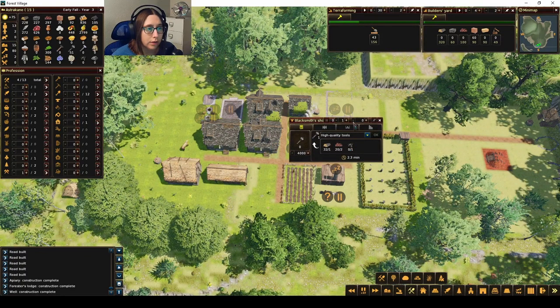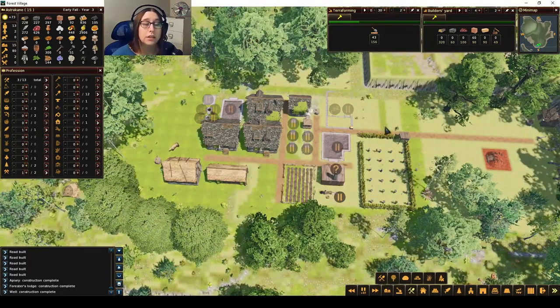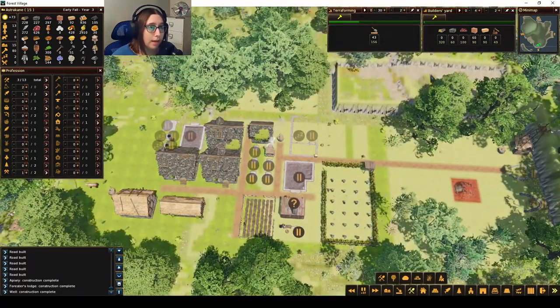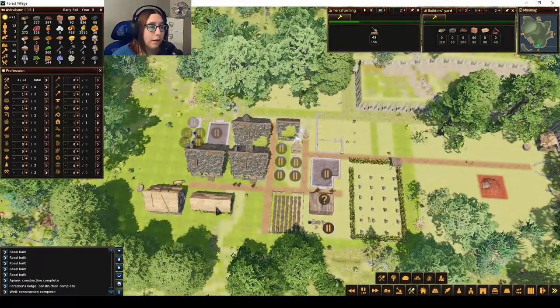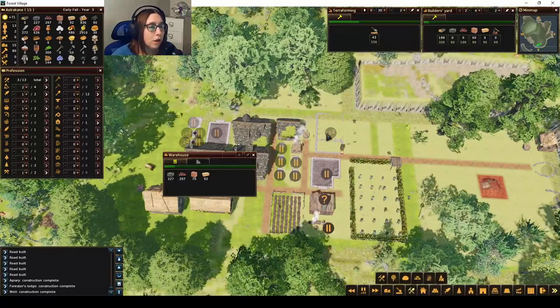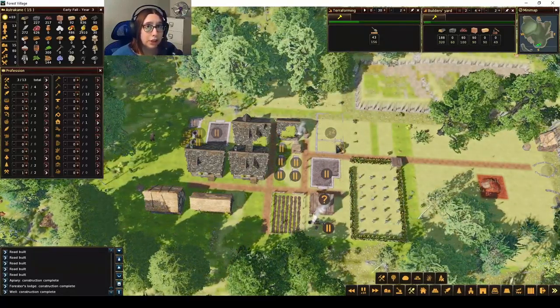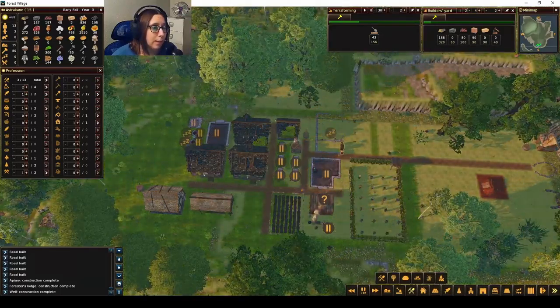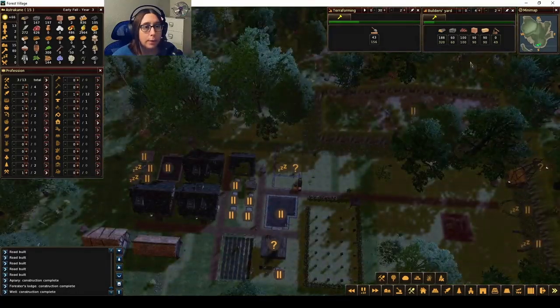We don't have any more metal, so let's take the blacksmith out and put the person back into the furnace so we can get some more metal. Then let's go ahead and build this builder's lodge — it's like a bigger version of the warehouse, one of the mods I have. It allows us to store more building goods in one spot. It's a little bit bigger than the normal warehouse, but you can store a lot more there, so it'll be helpful.